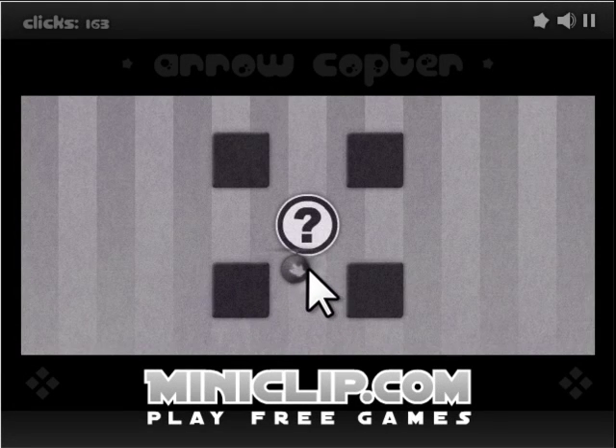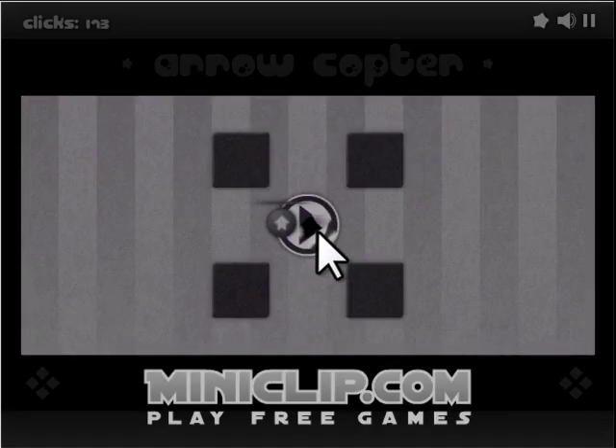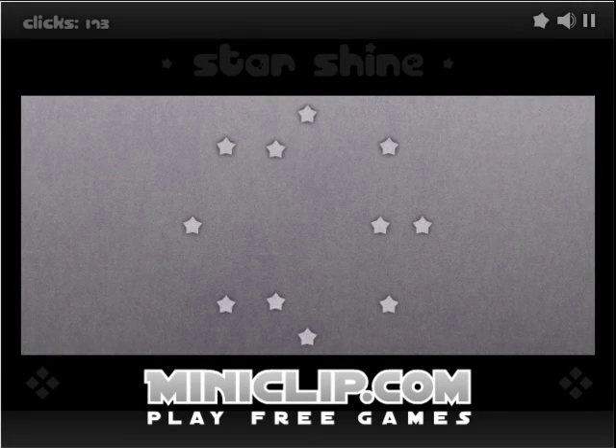And here you have to click the arrow while it's facing the right way — the way you want it to go. You have to try and hit the play button so that it turns the right way. You should all know what a play button looks like. Just like that, and then you click the play button.